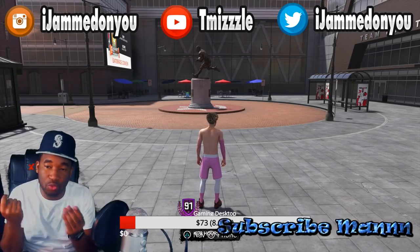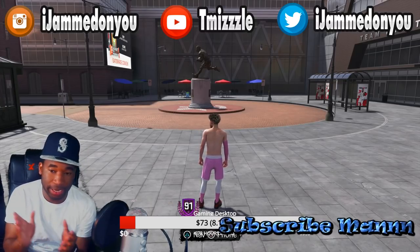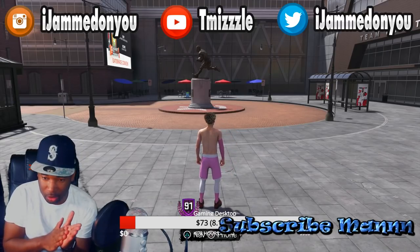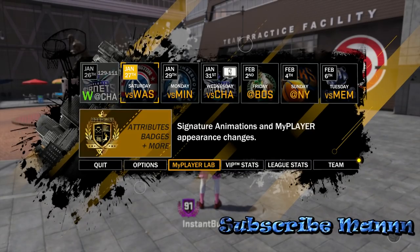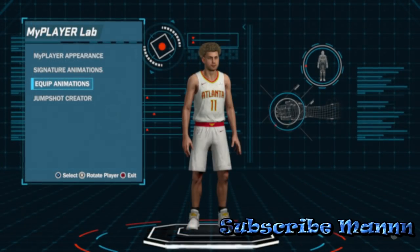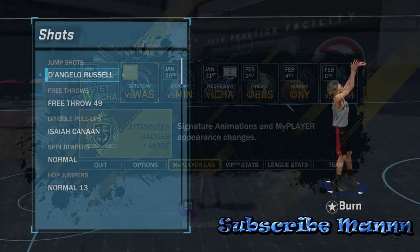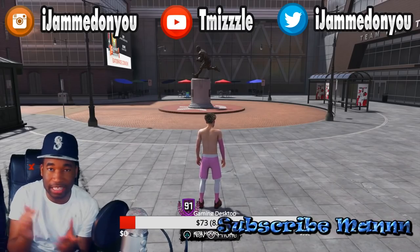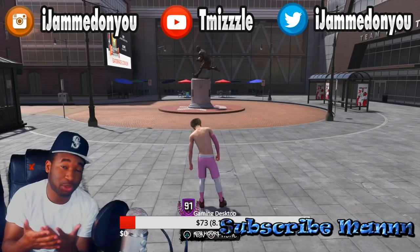All right, appreciate that guys. I figured this out a couple days ago and it does work. I had a cash jump shot on this game and it just broke after a while. All I had to do was reset that jump shot. Here's what I had to do: go to your player lab, pick another jump shot, accept that jump shot, go all the way back out of the lab, then go right back into the lab and put your jump shot back on. That's all you got to do — reset the jump shot and you'll be straight, back cash with that jump shot.